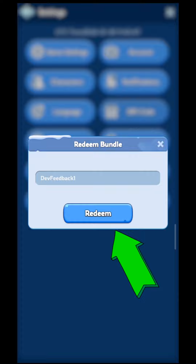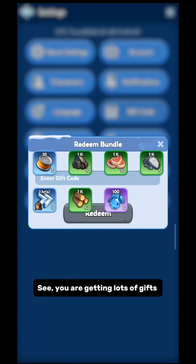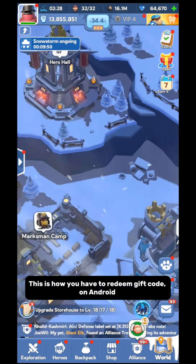Now click redeem. See? You are getting lots of gifts. You are getting chief stamina, gems, resources, and speed up.